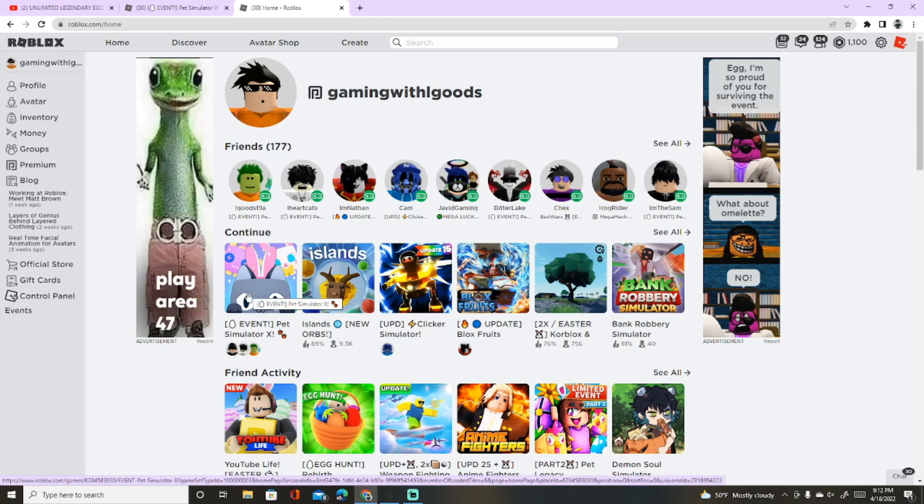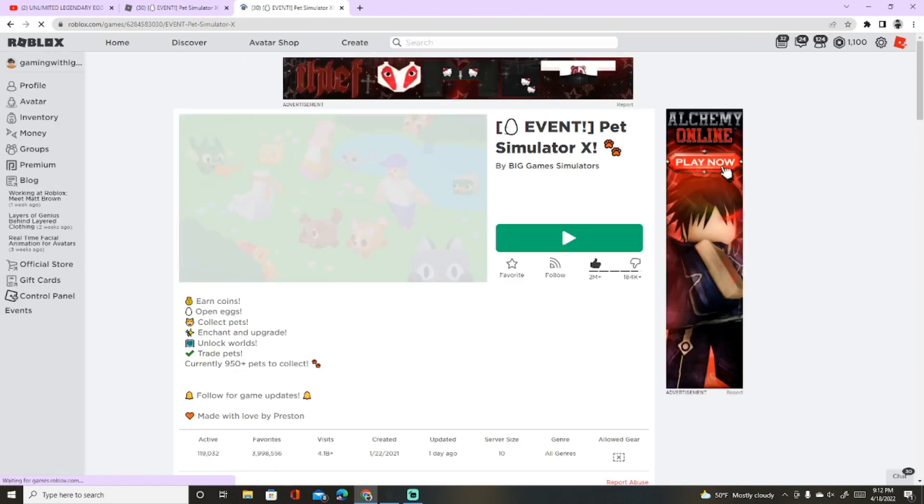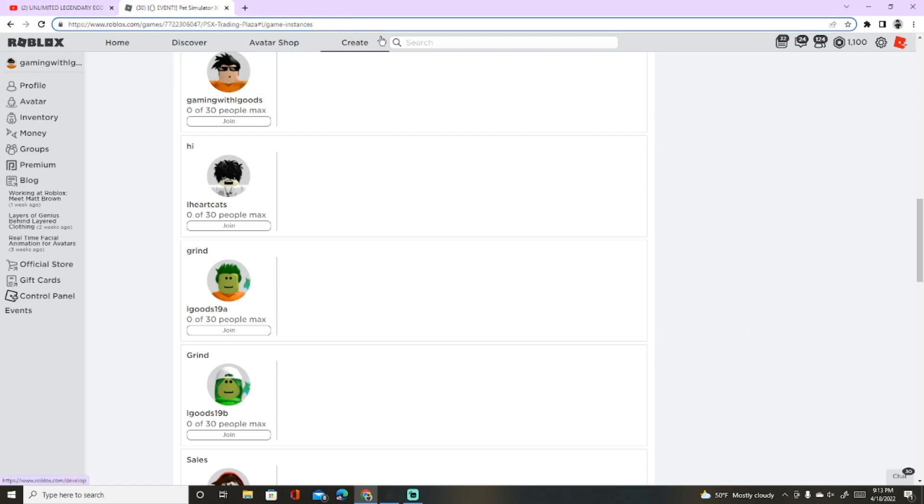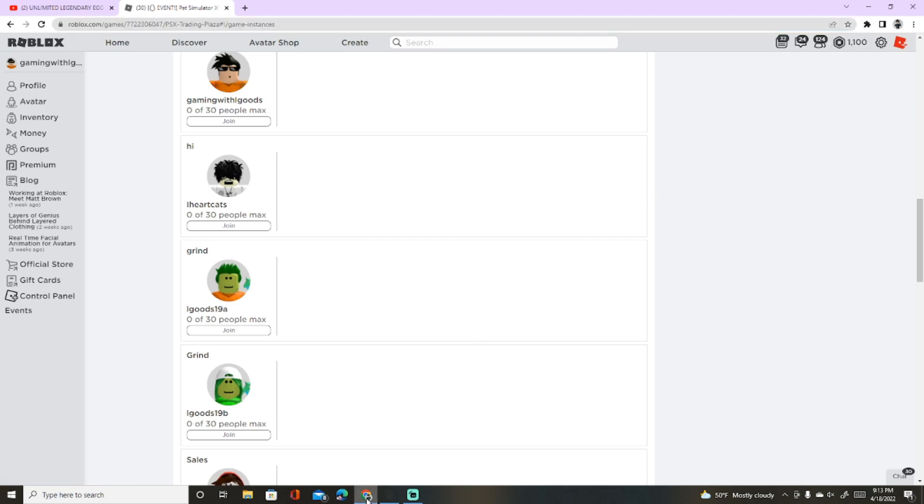Normally you would go to Pet Simulator X and hit play, but in this instance you don't want to do that. You're going to need VIP — not everybody has it, but it's required for this to work. Instead of clicking play, go to the link we'll put in the description. You'll also need Chrome and the Roblox Plus Chrome extension, which you can find by searching 'Roblox Plus' in the Google Chrome store and adding it.